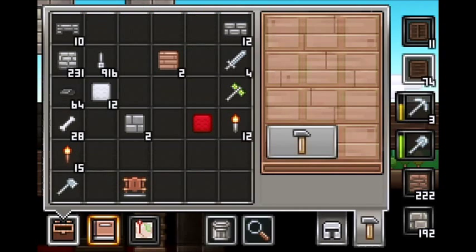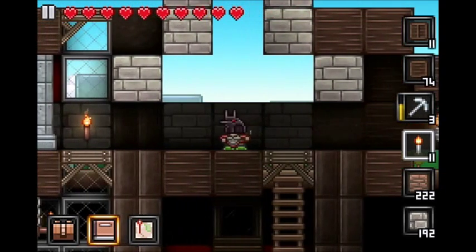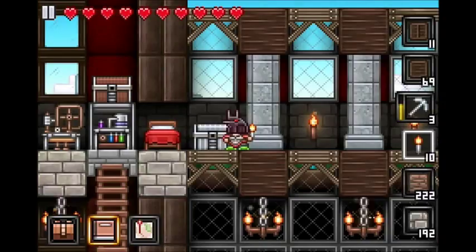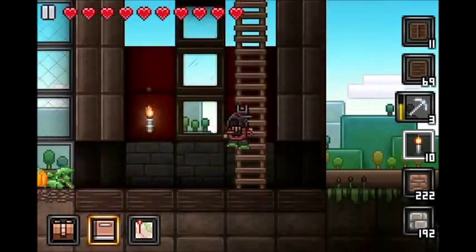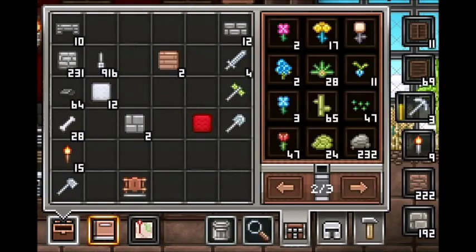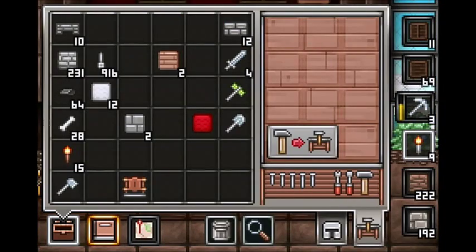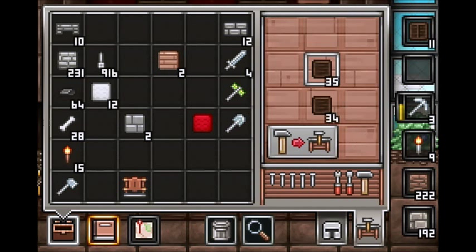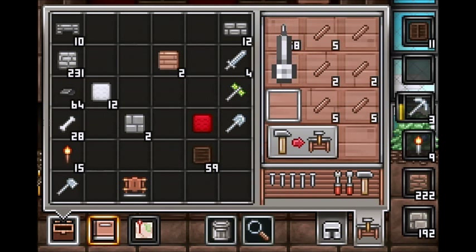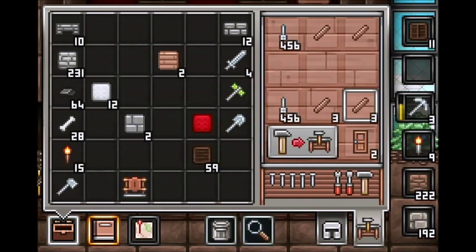We'll put wood in the back. Throw a light there. And then for now, since I know I'm not going to have enough wool for a while, I'll do that. Let's see here — we can climb down here. And let's make some doors for this side. I think I have nails on me. Yes. Grab this wood, make some planks. And we need to make two doors. And there we go.